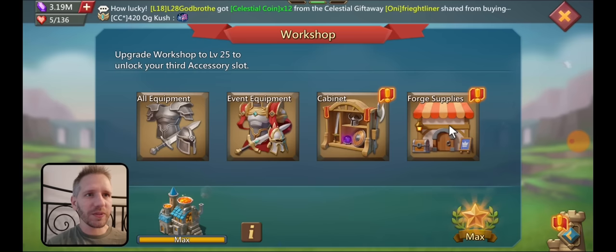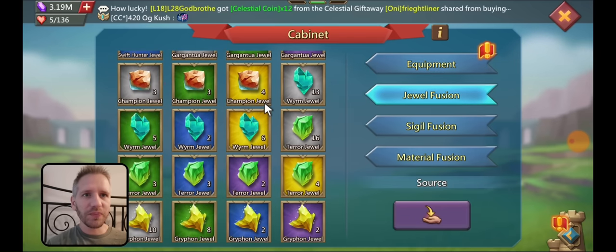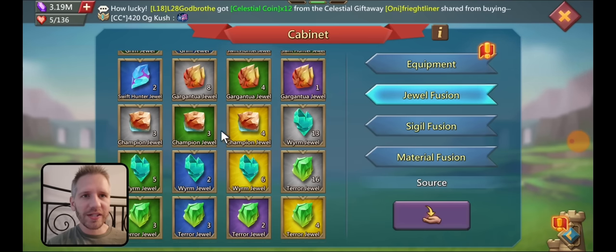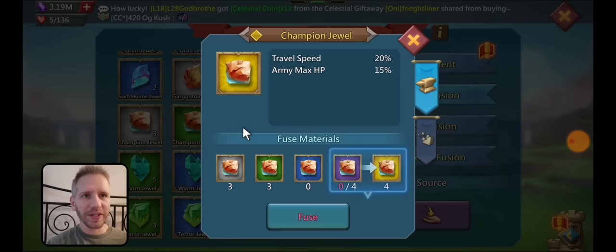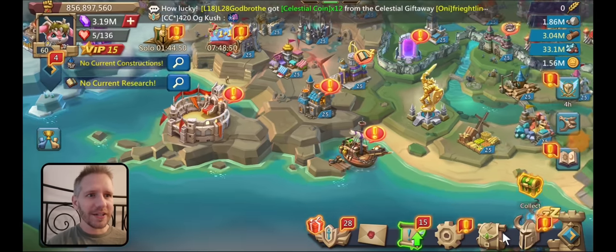I should look at champion jewels before we do this too, because jewels are very important here. We've got four extra champion jewels — three, three, zero, zero, four. Champion jewels give army HP. I have four extra ones right now that are not in my set. That's why I was thinking for the offhand — I could switch some attack jewels out, put some champion jewels in, and add the offhand, which would give me more HP and defense for that slot.